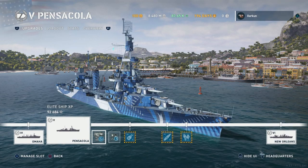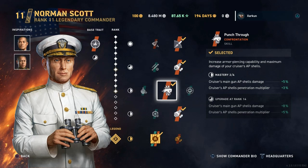I'm going to go over my commander build, or at least the key aspects of it, take a look at how those aspects influence the stats, and jump into some gameplay. I've got a level 11 Norm Scott on here, with Mikawa and Yamamoto as inspirations. I've selected Punch Through to increase the AP shell damage and AP shell penetration.